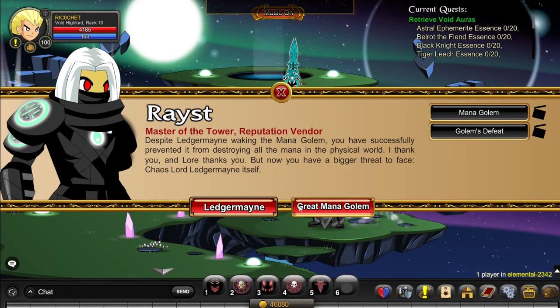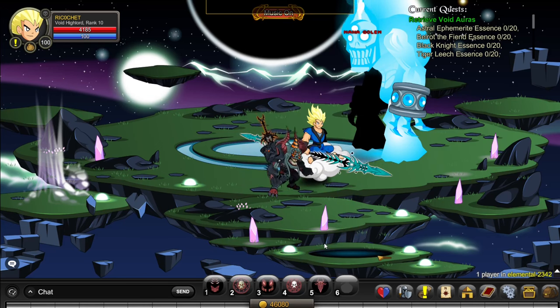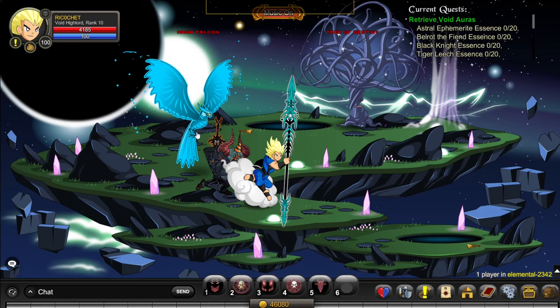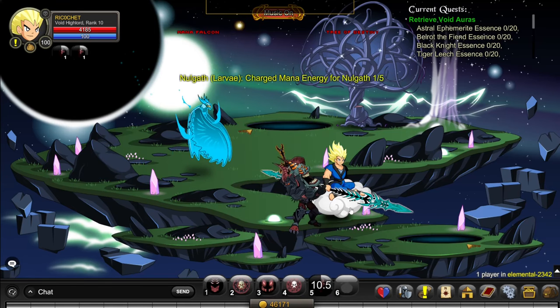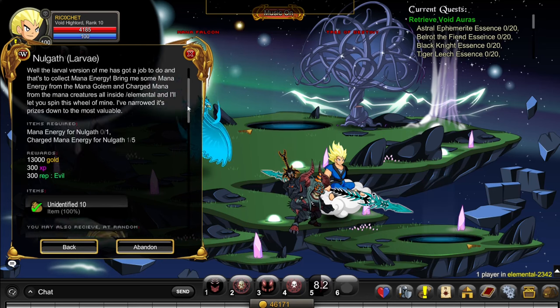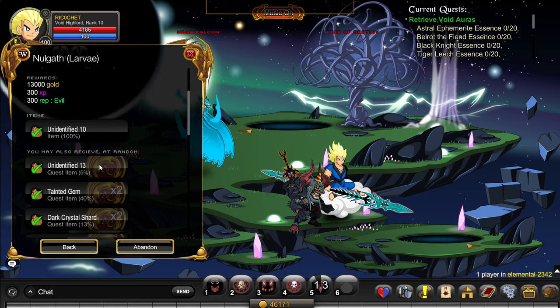Over here you click on the great mana golem and you kill this until he drops the mana energy. Then you go down and kill 5 of these until they drop the charge of mana energy. Then you can turn in your quest to get an unidentified 13, which has a 5% drop chance.